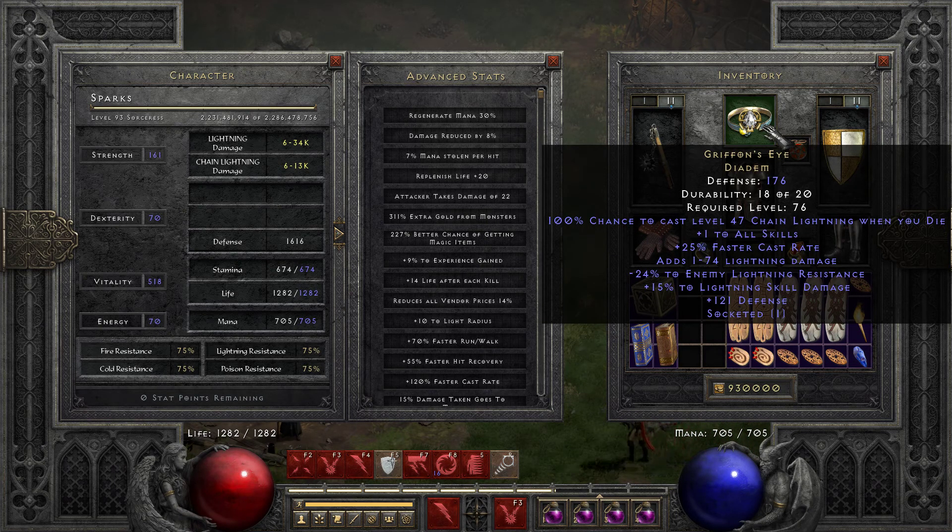I don't know if I overpaid for it or not, but I was really pleased with it. It was one off on perfect emulite resistance. Right now I got a 5-3 die facet in there, so it's sitting at negative 24 and 15.